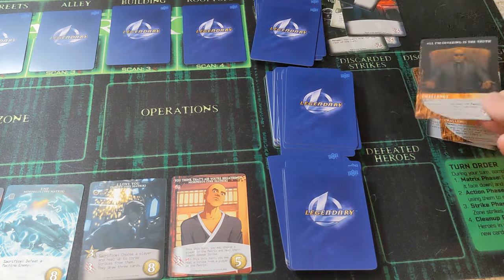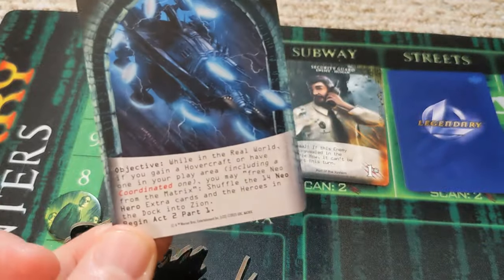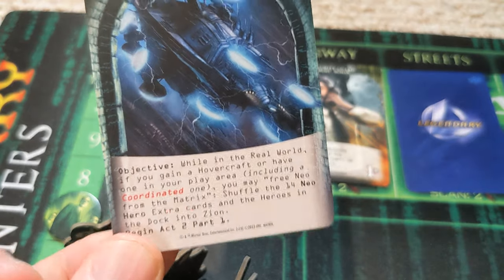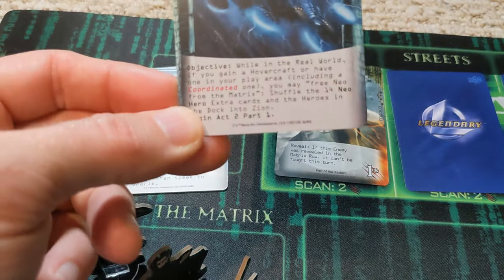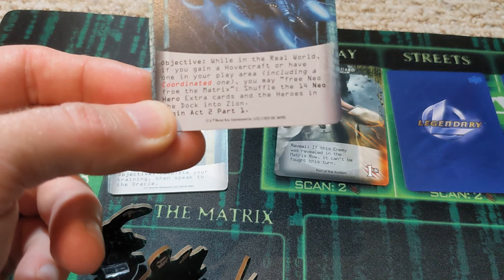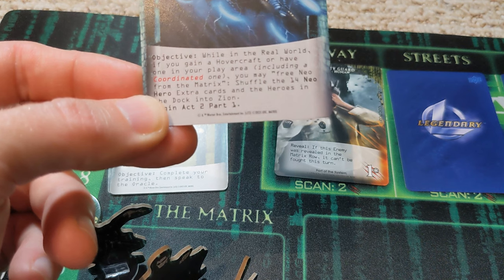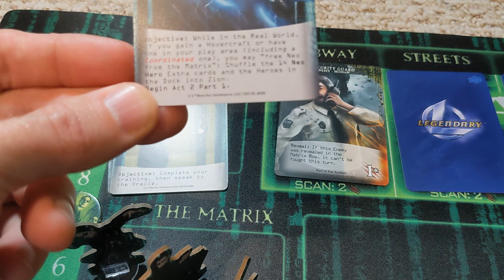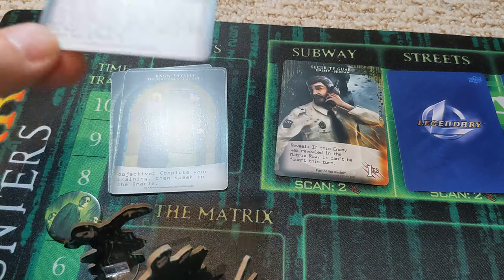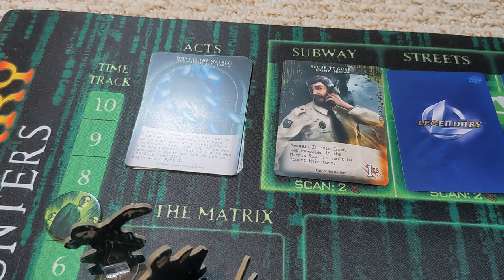We move on to act one, part two. We flip this over — in the real world, if you gain a hovercraft or have one in your play area including a coordinated one, you may free someone from the matrix. Shuffle the 14 Neo extra hero cards and the heroes in the dock into Zion. We need a hovercraft — we have one, but I'm not in the real world so I technically can't play it.